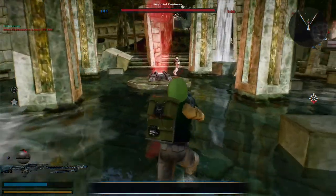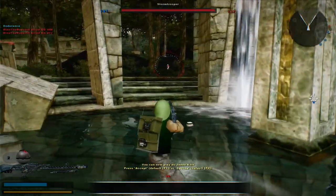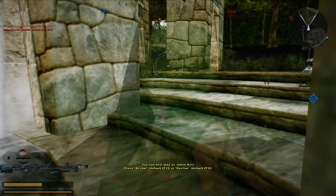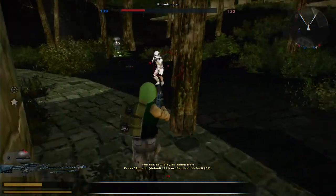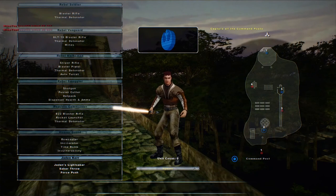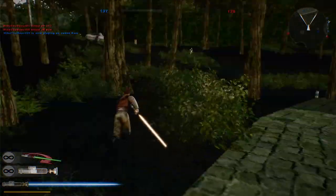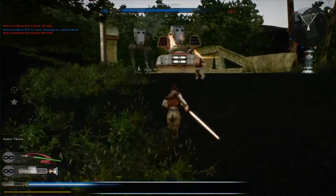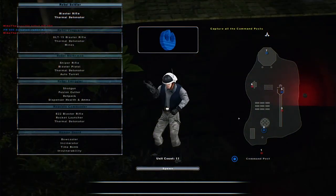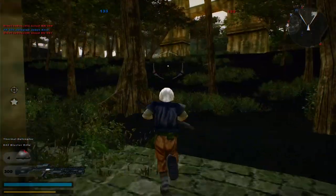We're going to need that extra health. Jaden Korr — am I saying that right? Probably not. Good, we got the Command Post. So it doesn't have any voices yet. He's got Force Push and Saber Throw. I was wondering if it did any damage or not — the Force Push. But I guess we will never find out. Oh, this is a throwback — a Battlefront 1 looking unit here.